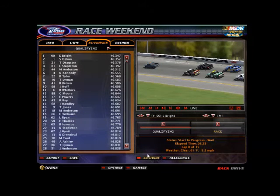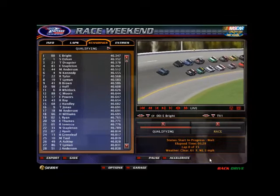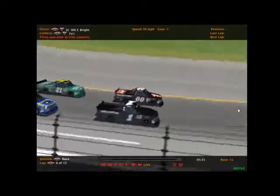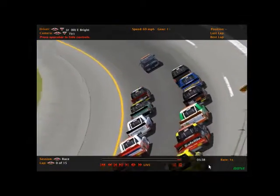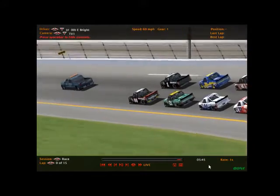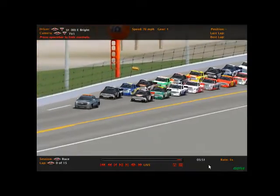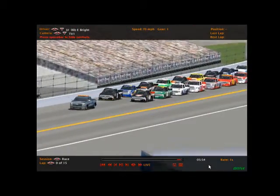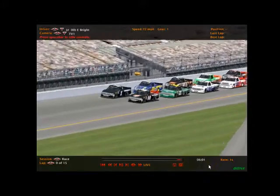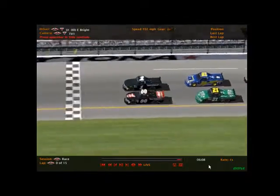The inside lane will likely be the preferred lane. This will only be 15 laps in length, and the double zero for Eli Bright will be on the pole position. Coming through turns 3 and 4 for the final pace lap to kick off the M&M's Truck Series season here at Daytona. Pace truck going to make the hard left turn into pit road. Coming to the green flag — and the green flag is out. We are racing at Daytona.